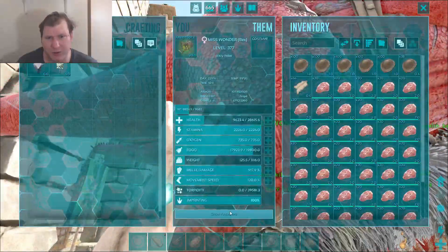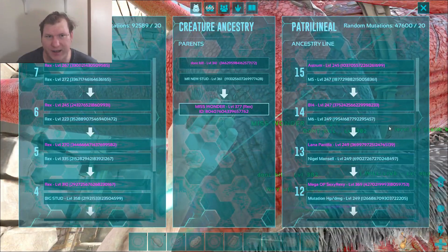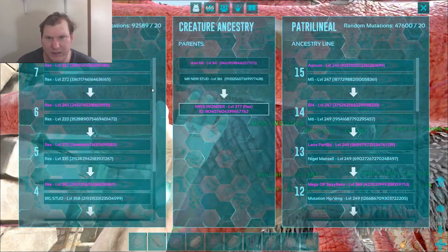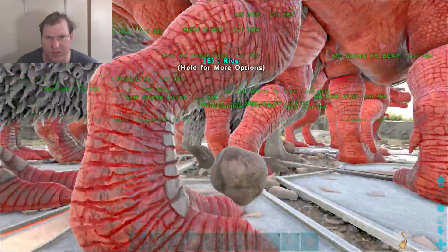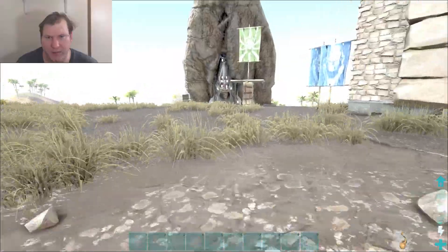Let me show you the mutation tree real quick, because this is how many mutations I have. This is not quick — this is over a long breeding time. Pretty much how it goes is you breed, and breed, and breed for stats. You gotta wait for a mutation each time. Alright guys, well that was the end of the Alpha Broodmother guide — I'll see you guys on the next one. Bye bye.